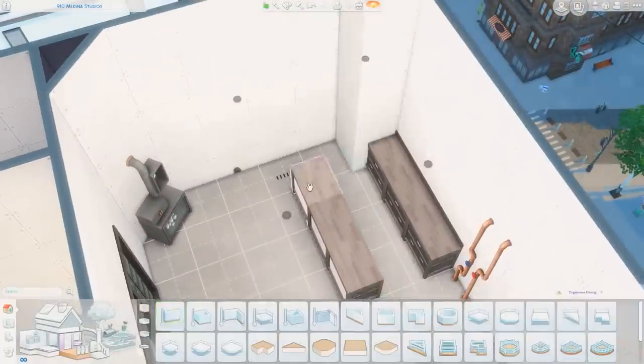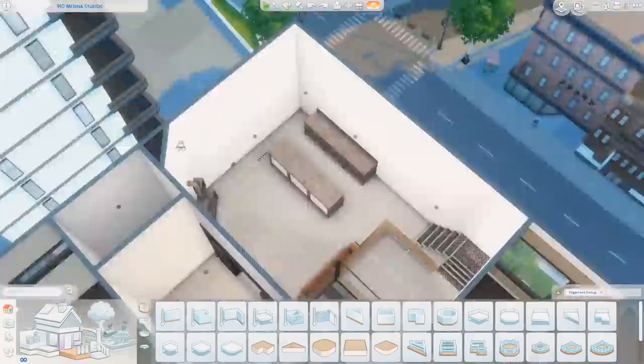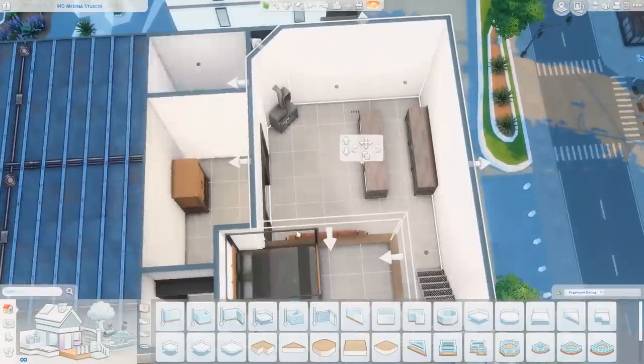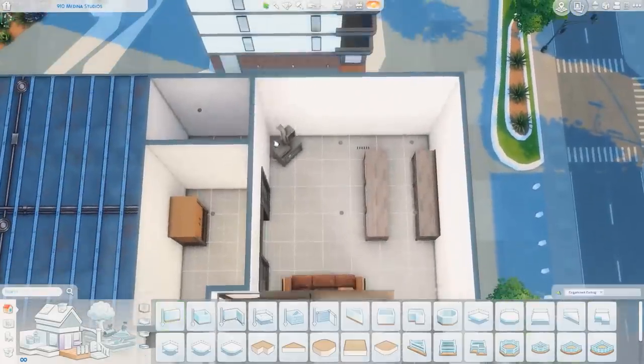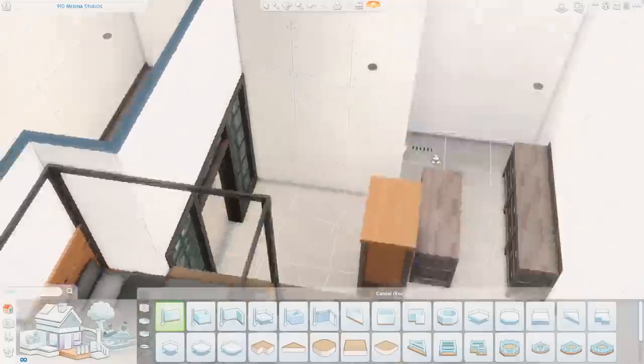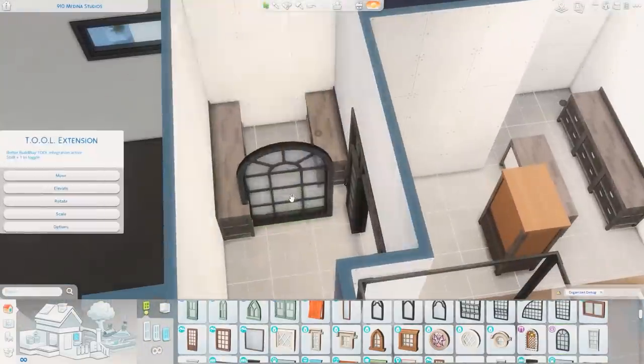I especially like the couch. The leather texture is so good in this pack — I hope they use this texture again in maybe a different style or something. I just really like the texture a lot; it looks really nice. That's probably my favorite item coming in this kit, and I do like the industrial style.